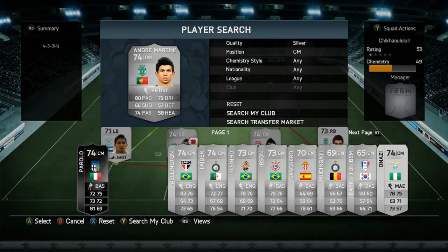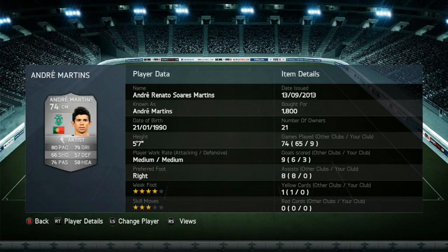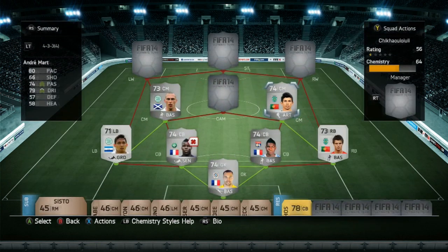The right centre mid we do have is Andre Martins, who gets the link with Cedric. He is a very good player. He's got 80 pace, 66 shooting, 74 passing, 79 dribbling. Medium-medium work rate, 3-star skill moves, 4-star weak foot. He scored me 3 goals in 9 games - and correct me if I'm wrong, but those 3 goals were all in 1 game, and I think 2 of them were actually free kicks, which is quite weird. Check that out in the clips.